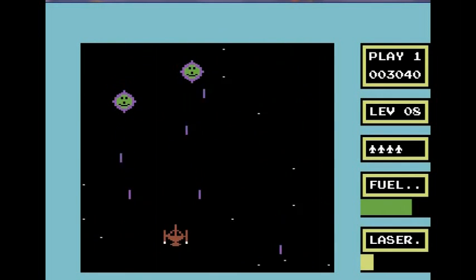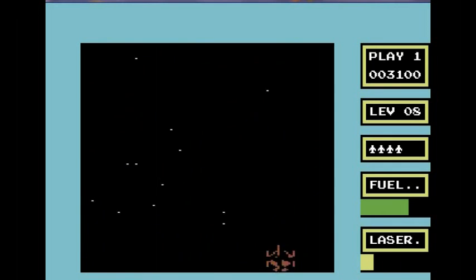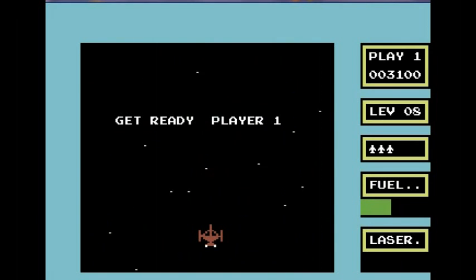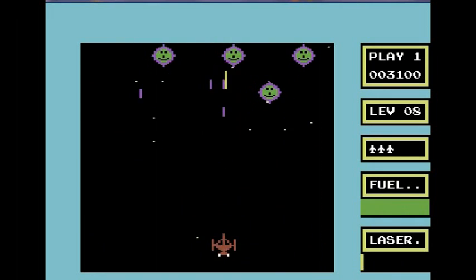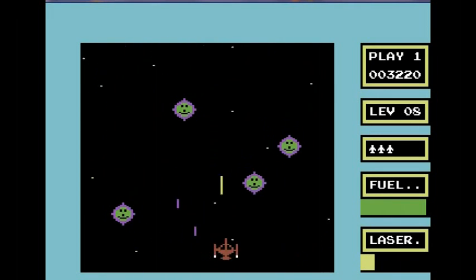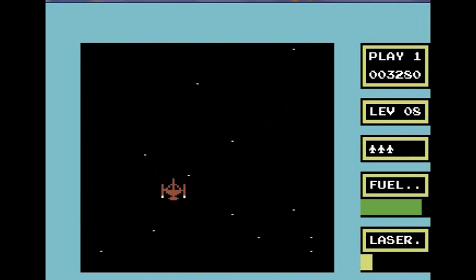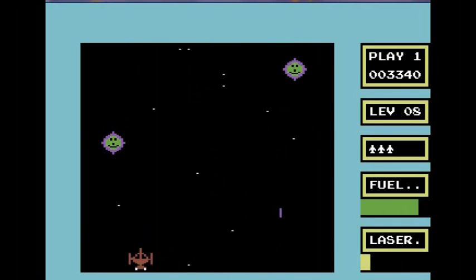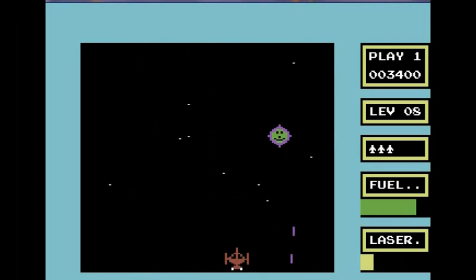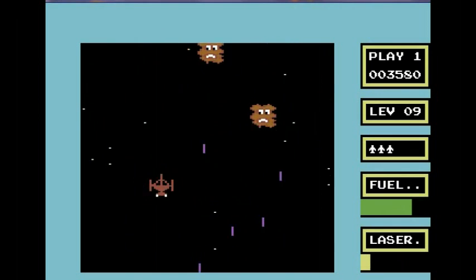Smiley faces — yeah, the aliens are pretty basic. I don't like the player ship. Looks a bit weird — looks like an egg cup of some sort. I think they could have done a little bit better with that. But, you know, 1984 — I'll give it a bit of leeway I suppose. Still, it's a bit basic.